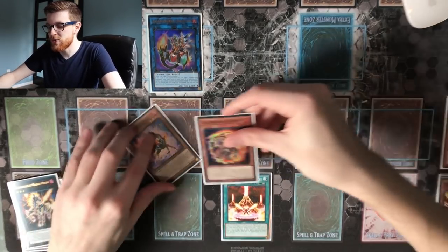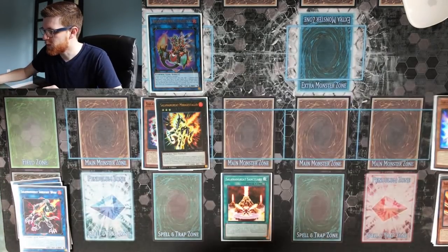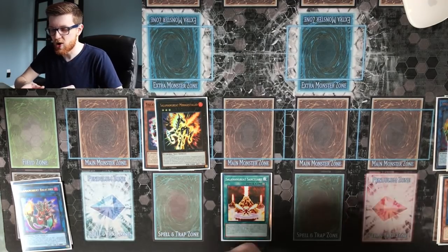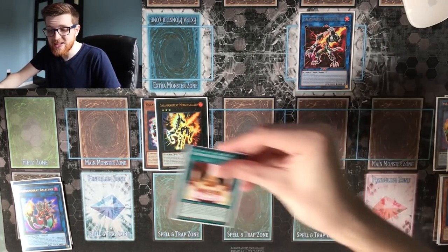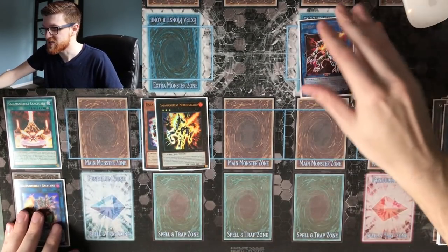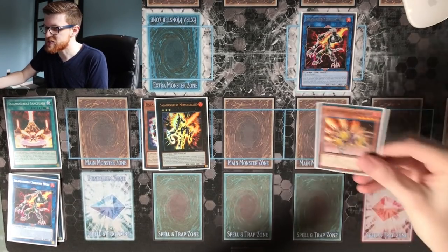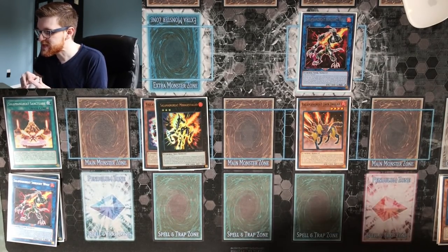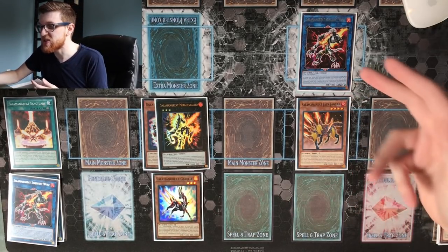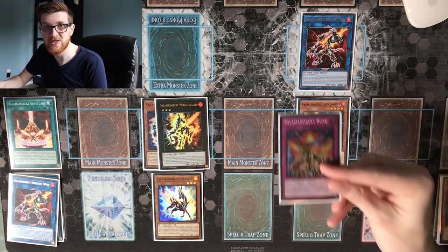We resurrect Spinny since we control a Salamangraite monster and overlay both into Mirage Stallio. We detach the Gazelle and special summon Jack Jaguar, then use Jack Jaguar and Bailings to make Salamangraite Sunlight Wolf. We activate Salamangraite Sanctuary and link off Sunlight Wolf to make a second copy of Sunlight Wolf. From here, we shuffle back one copy of Sunlight Wolf into our extra deck to special summon Jack Jaguar, triggering Sunlight Wolf to add Gazelle back to our hand.